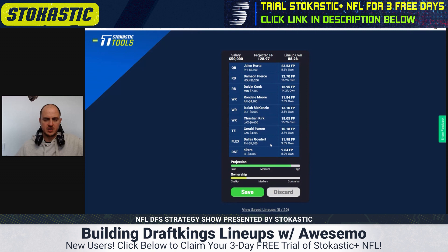We've got Jalen Hurts plus Goddard — not a bad stack. I'd almost want to flip Christian Kirk for DeVonta Smith or AJ Brown to have two guys with my stack, although with Philly it's not essential. I think this is a pretty good lineup; I would save this one. You can save up to 20 lineups.